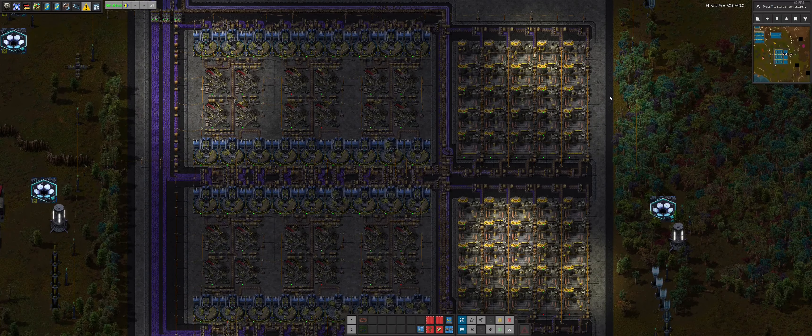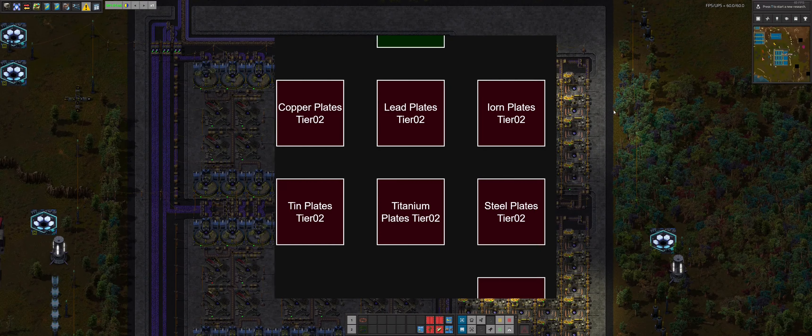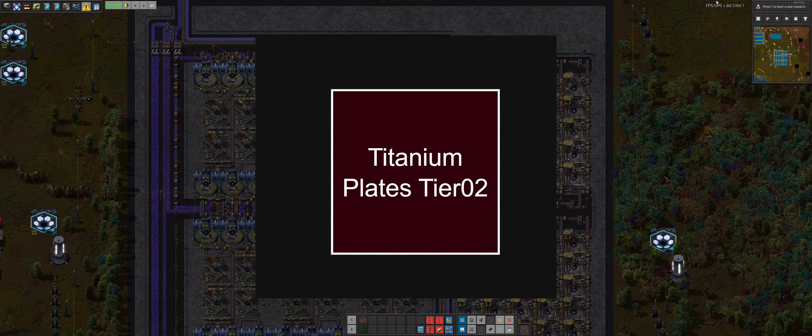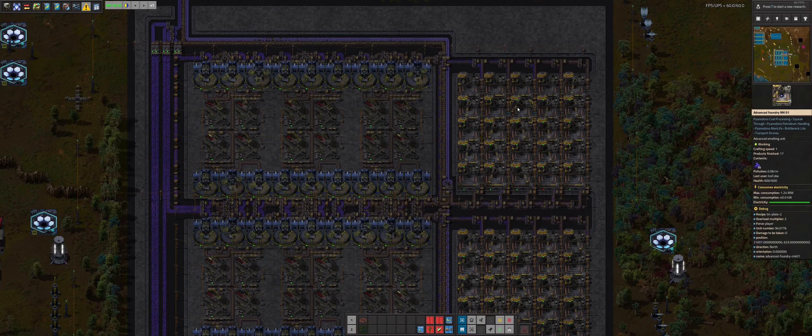Hello, welcome to Rampin' Pie Ended On, episode 5. Last episode we worked on the copper plates, tin plates, and lead plates. In this episode we are going to work on the iron plates, steel plates, and titanium plates, starting with the titanium plates. So let's get right to it.